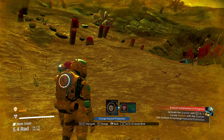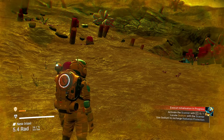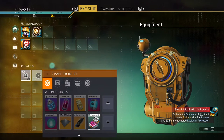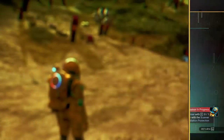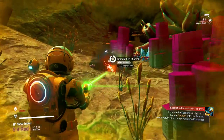Go ahead and open up the submenu. We do not have anything to recharge that, so check to see if you can make a battery. You need cobalt — not a problem. We are just right next to a cave.